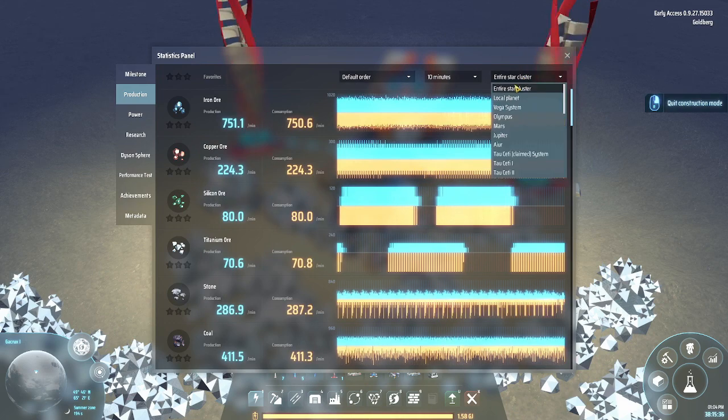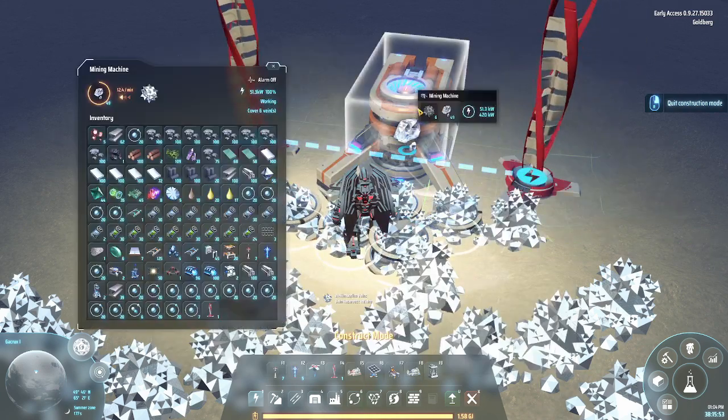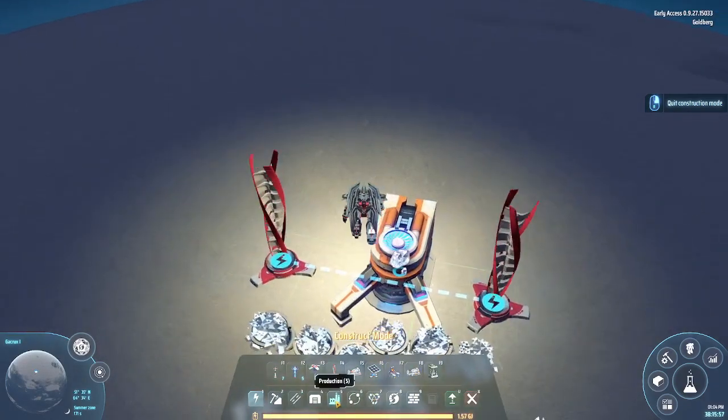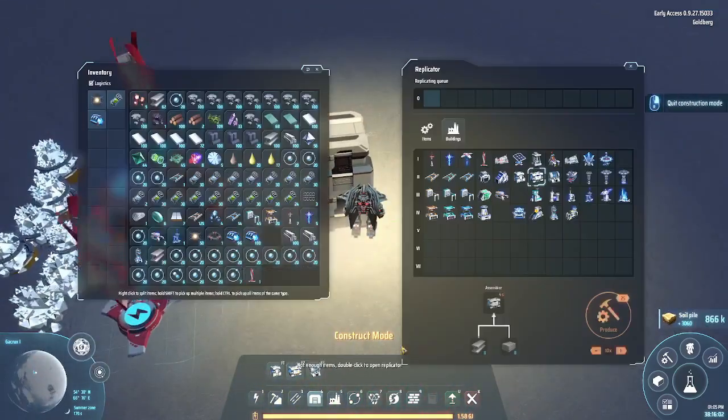On the entire star cluster - on the local planet you mine only Kimberlite ore: that's 4.6 Kimberlite ores per minute, now it's 5 Kimberlite ores per minute because of wind turbines. You can save them in storages - MK1 and MK2.